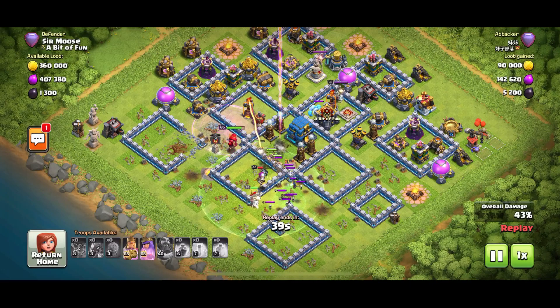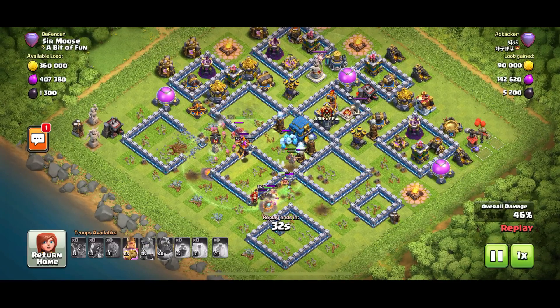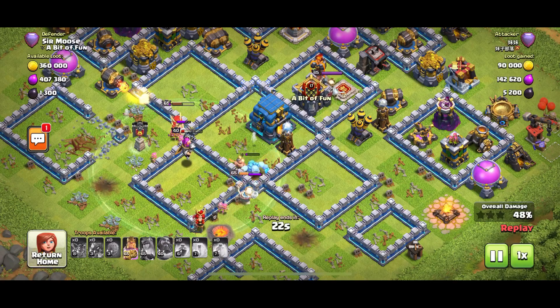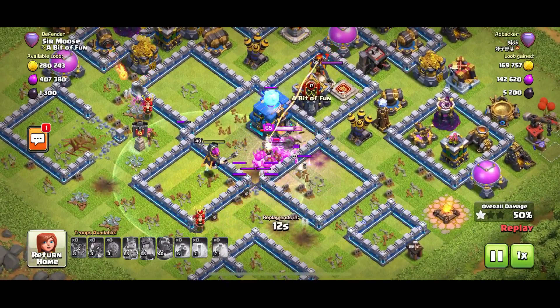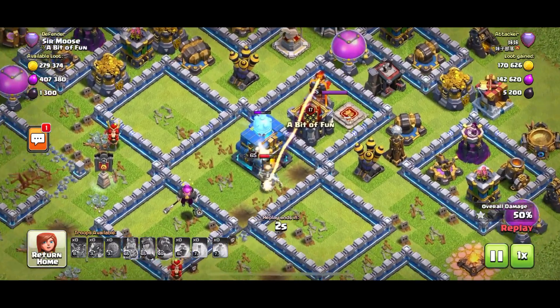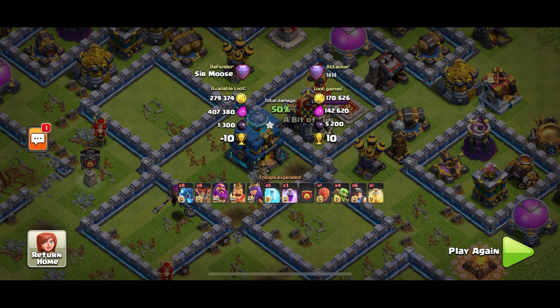The town hall's still standing - this looks like it could be a zero-star attack. The Queen's getting single-target Inferno'd but she's used her ability. The Ground Warden is zapping that Ice Golem and the Ice Golem has frozen them. The King is trying to get to the town hall. The single-target Inferno wins - beautiful! 50% one star, just.